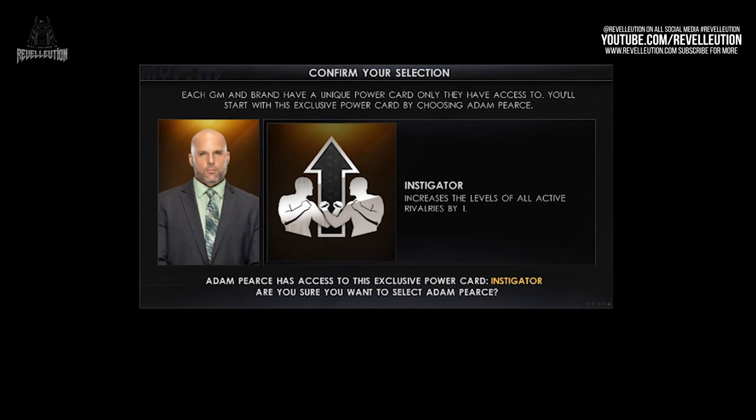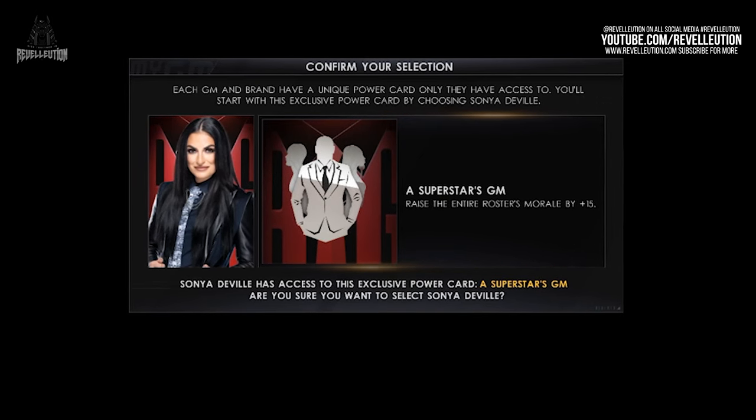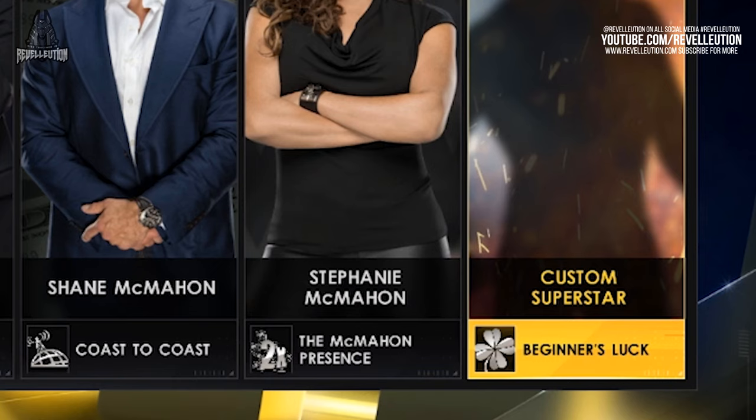Sonya Deville's exclusive power card, named Superstars GM, will raise the entire roster's morale by 15 points. While it isn't revealed what the remaining exclusive power card abilities are, we can see that Shane McMahon has the course-to-course power card, Stephanie McMahon receives the McMahon Presence, and the custom Superstar has the exclusive Beginner's Look.